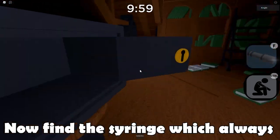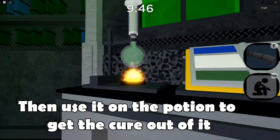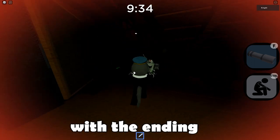Now find the syringe which always spawns in the yellow crate. Then use it on the potion to get the cure out of it. Then walk up to your character and you'll be rewarded with the ending.